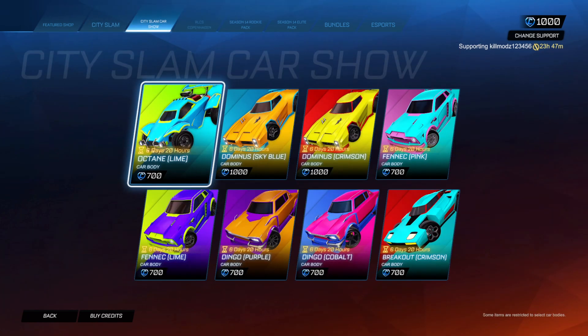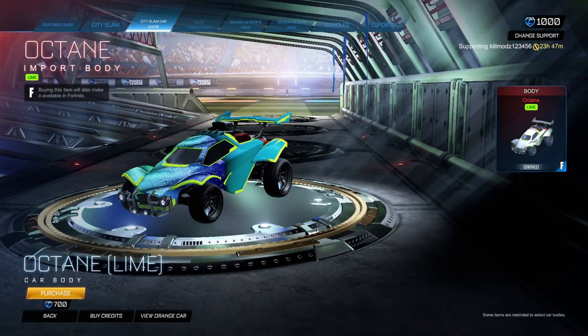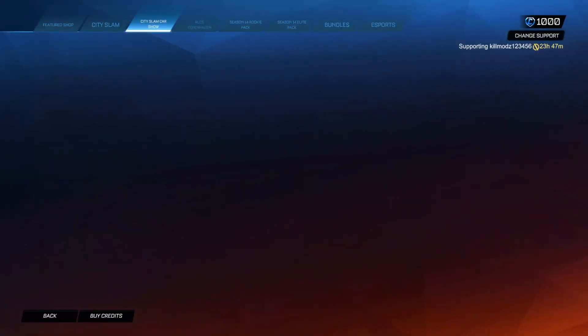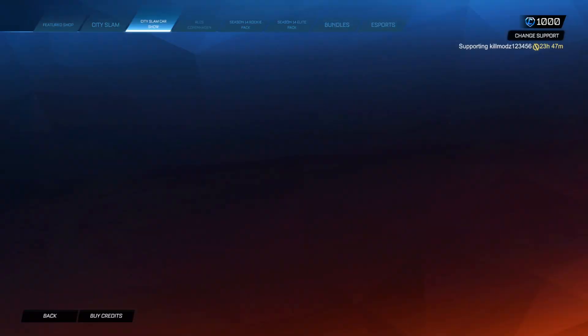Got the Car Show. They're giving us some interesting cars in there. We've got a Lime Octane — yeah, we've seen that quite a bit. Sky Blue Dominus just chilling there. Crimson Dominus as well. Pink Fennec — nice.